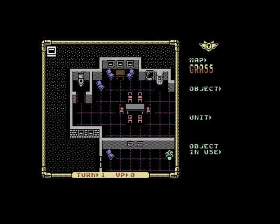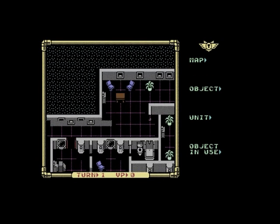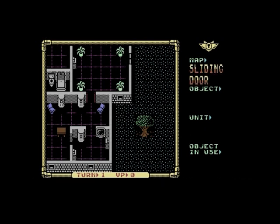Initially the first map — Assassins — is a very small home, but as you progress through the game and try different missions, the maps get absolutely incredible, especially for the Commodore 64. And remember, you're also controlling seven to ten different soldiers as well.